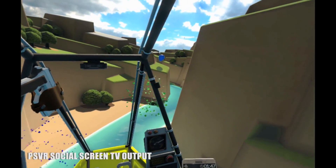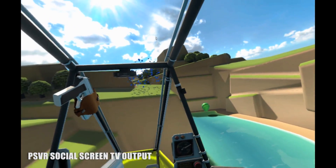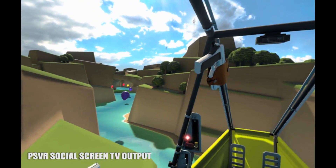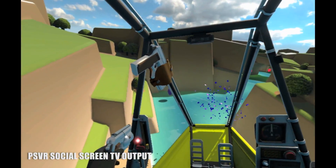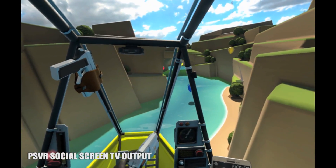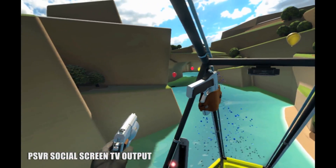As someone who never gets motion sick in VR, the moment I took off from my first runway in Ultra Wings surprised me. My stomach dropped and my entire couch felt like it lifted off the ground at a 45 degree angle, and I wondered if I'd finally met my match. But as it turns out, Ultra Wings wasn't making me motion sick — in fact it was doing exactly what it set out to do. It convinced me that I was flying.